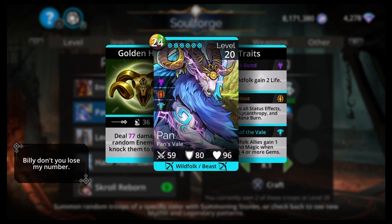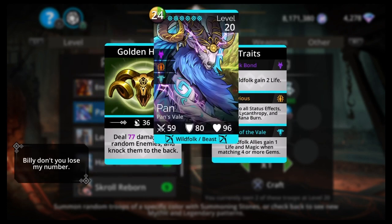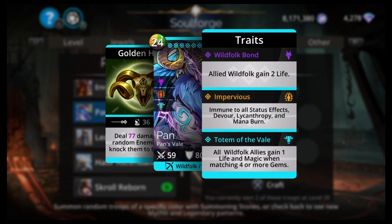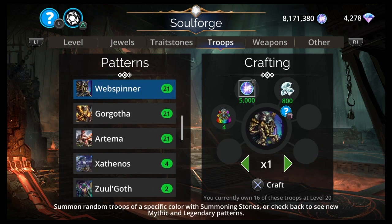Pan is last this week — just one of those does-damage mythics. 24 mana, yellow, green, brown, Pan's Veil, Wild Folk Beast. Deal damage to 3 random enemies and knock them to the back, and nothing else really except Impervious. So not doing enough. What about the legendaries?